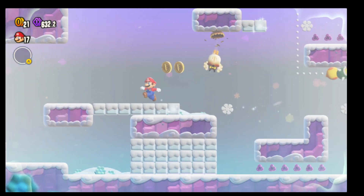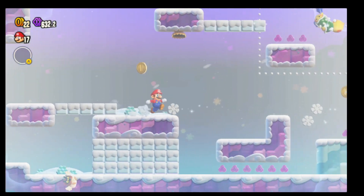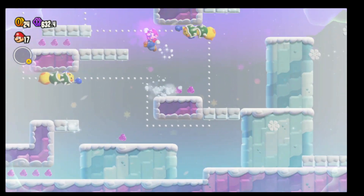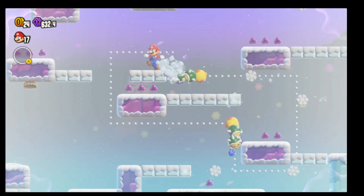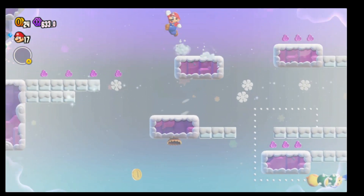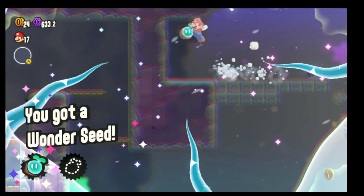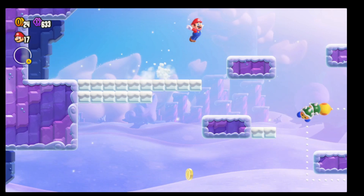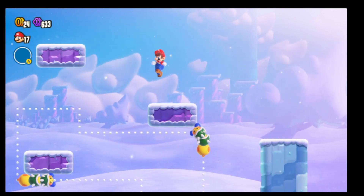So let's get the owl to come out. And you can see there was a Wonder Seed just above us — that's what we need to get to. Let that snow kind of build up. And now we got the first Wonder Seed. We have the three flower coins and the first Wonder Seed.